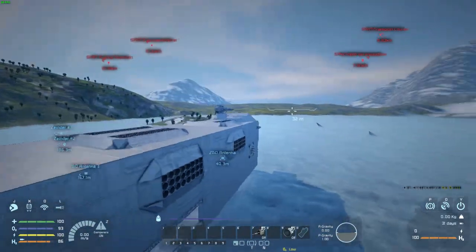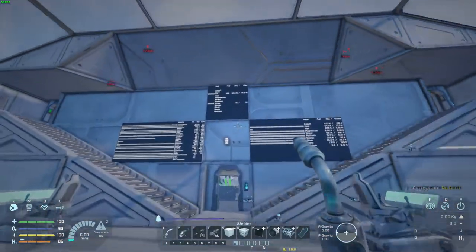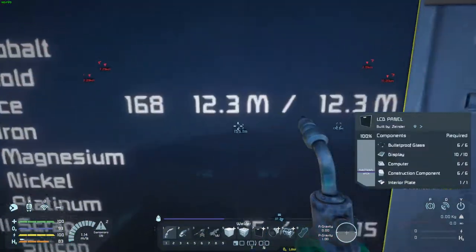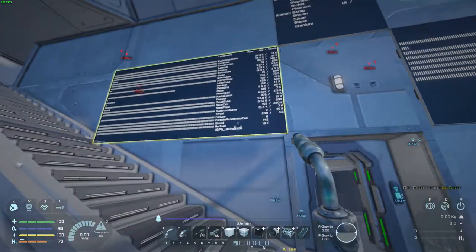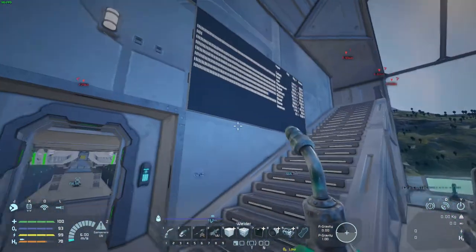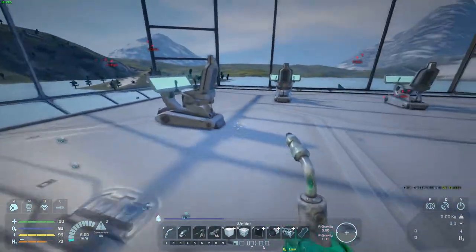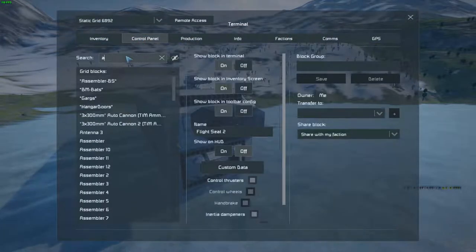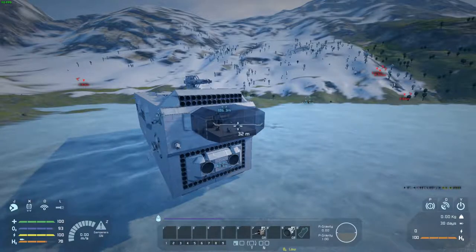I've got it fully fueled up on hydrogen. As you can tell, I've been harvesting ice — 12.3 million ice is currently stored. I've got 19k arc fuel split between two reactors, each capable of outputting I believe 1.5 gigawatts. There's plenty of power on that front. I do need to get more uranium, and magnesium is being broken down from disassembling some ammo.